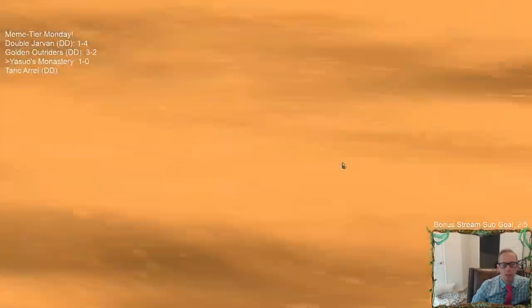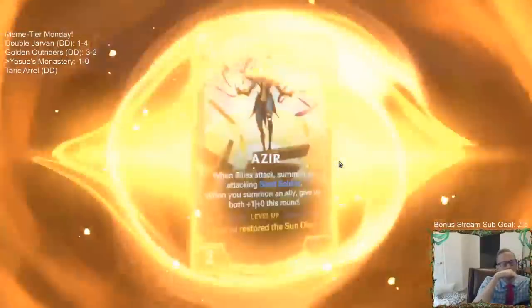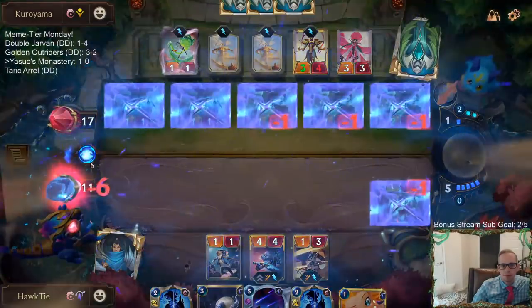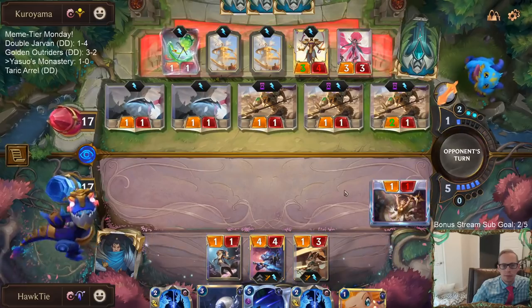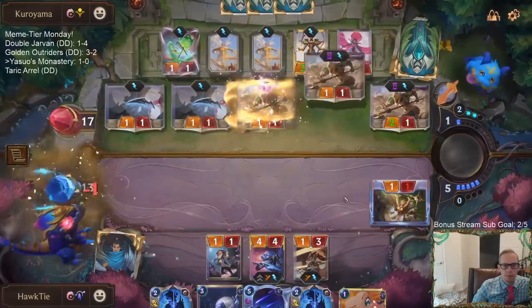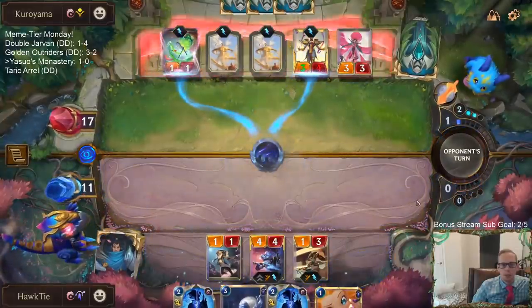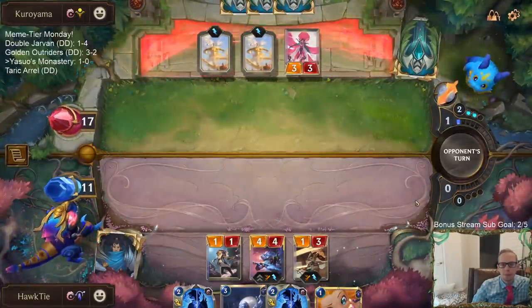Man, that just levels up Azir by itself, that's kind of broken. Really hoping they don't have a bounce spell. Please work, please work, please work. Okay, good. That's big time. Kill not Azir. Wow, no attacks? Why would you not attack with a Blossoming Blade? I don't know, but I'll take it. I ain't mad about that.